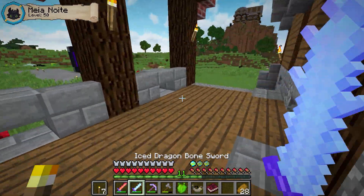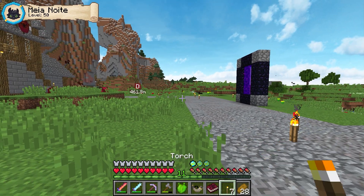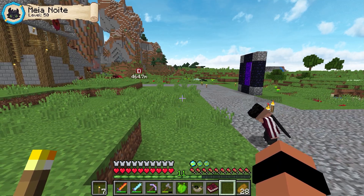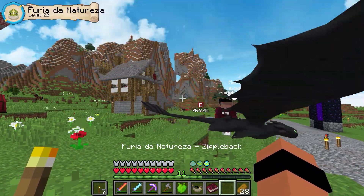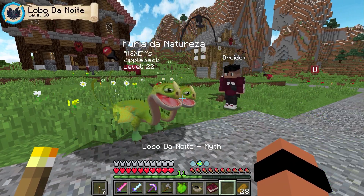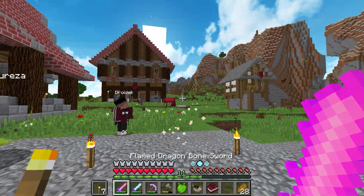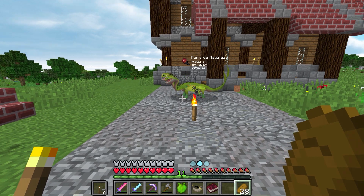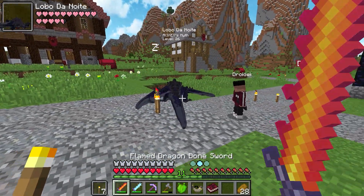É isso que a gente vai tentar ir atrás hoje ou nos próximos episódios. Vamos lá, Droid, para você que não entende muito, cola aqui fora — eu vou te mostrar uma coisa. Olha aqui os dragõezinhos que eu tenho: eu tenho esse daqui, o Fora da Noite. Olha ali, brabíssimo! Eu tenho o Zíper Arrepiante — brabíssimo também, duas cabeças. E por último temos o Might, que é o dragão sombrio. Ele é tão sombrio que se escondeu.